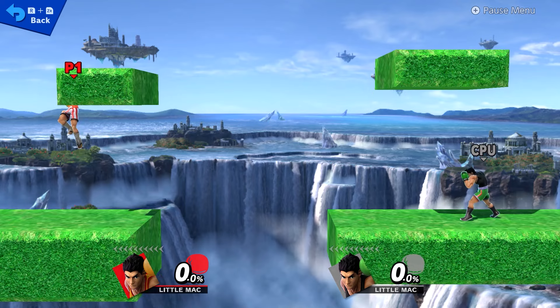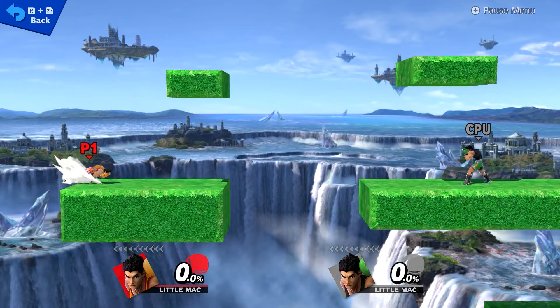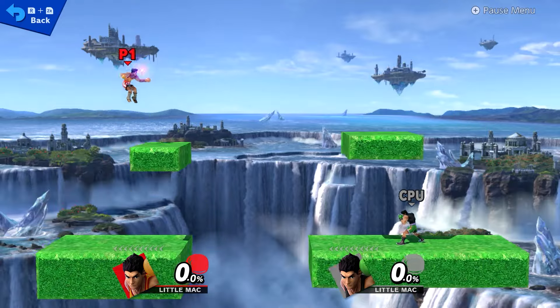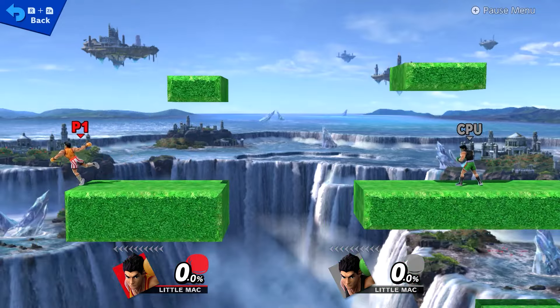The short side B doesn't go as high when running up and then inputting it, but the side B with the B button buffer gets sent just as high as the regular one when standing on the ledge.